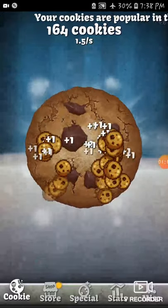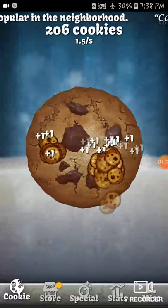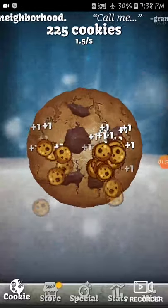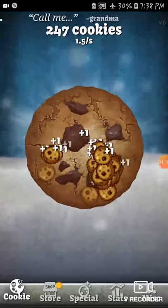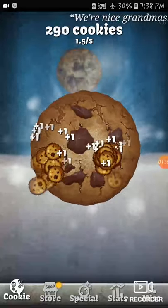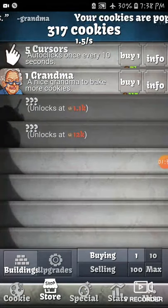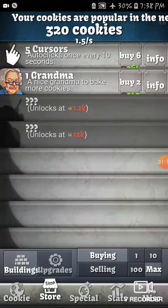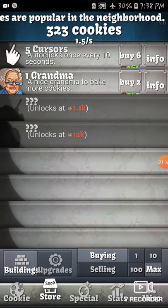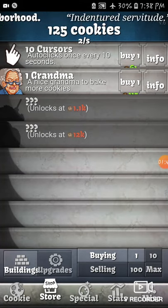Let's just continue clicking and get to 300 cookies. And there we go — let's check out how much we can buy. At the maximum, we can only buy 2 grandmas and 6 Cursors. So I think I'm going to buy 10 Cursors and 1 grandma.